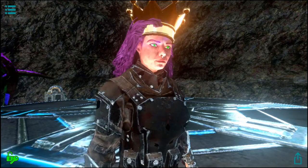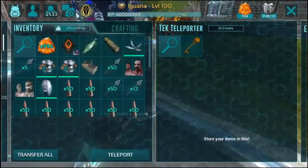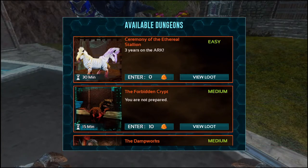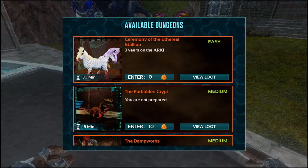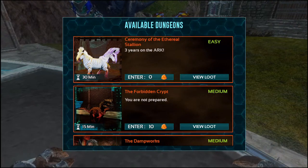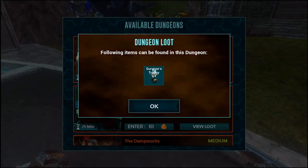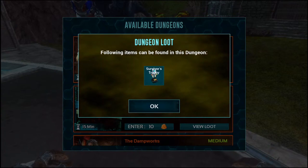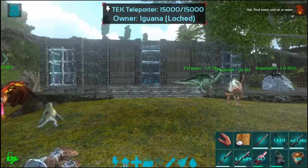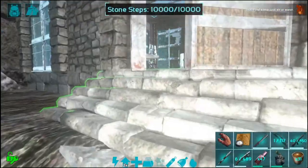Today we have a special dungeon — it's the third anniversary of ARK, so they've actually made a special ceremonial dungeon. It's called Ceremony of the Ethereal Stallion, which is fantastic. I love my Equus. Easy difficulty dungeon, which is great, and there's only one special loot from this: it is the Survivor's Trophy, which I have never actually seen in this game before. Should be pretty good — I'm going to go ahead and grab my stand buff as per usual.